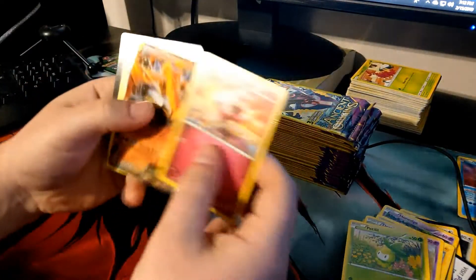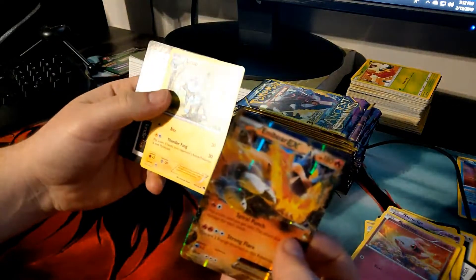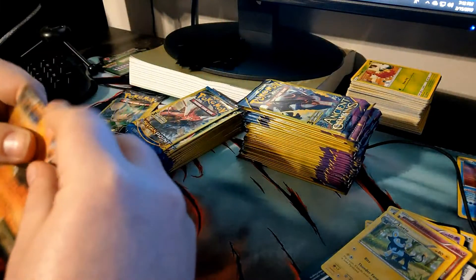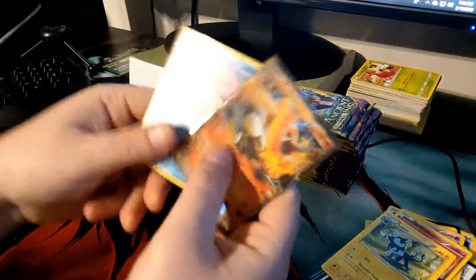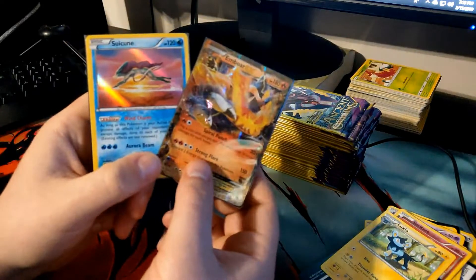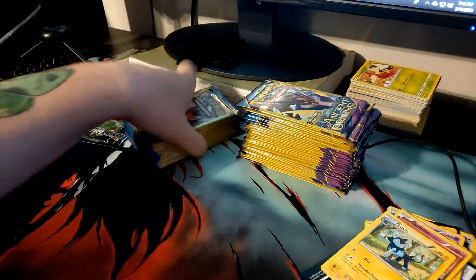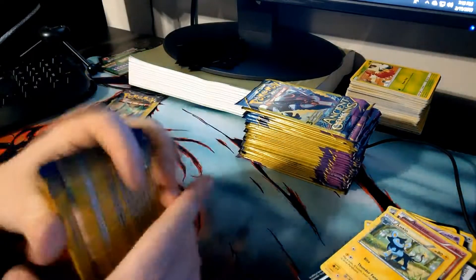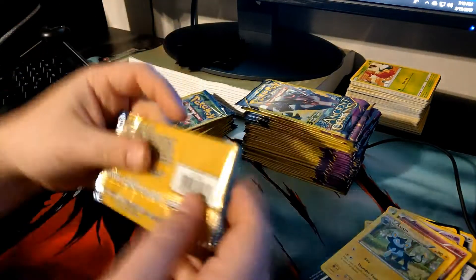Next pack: a Spritzee — and a Kindra EX, very nice — and an Alexio. We'll go ahead and sleeve that up. So far we have an Emboar EX and a Suicune out of the light packs we picked up from the Dollar Tree — not too bad. I still have about fifteen packs left, and we'll open up this Ultra Prism pack today too. Let's keep on hunting.